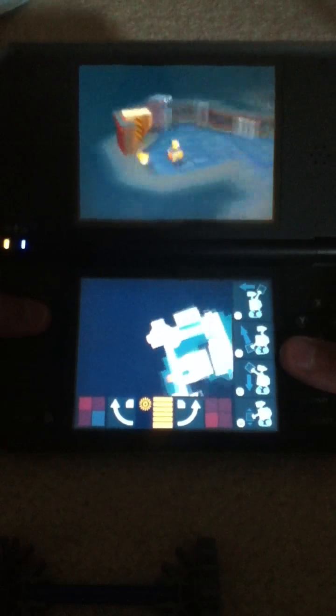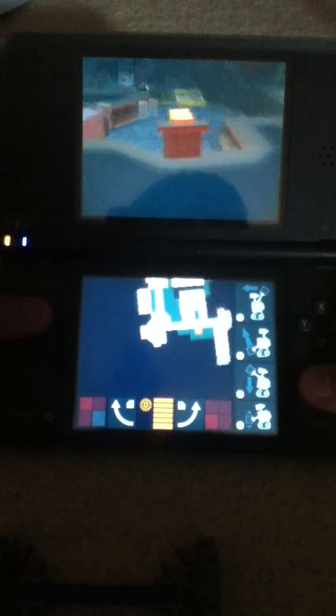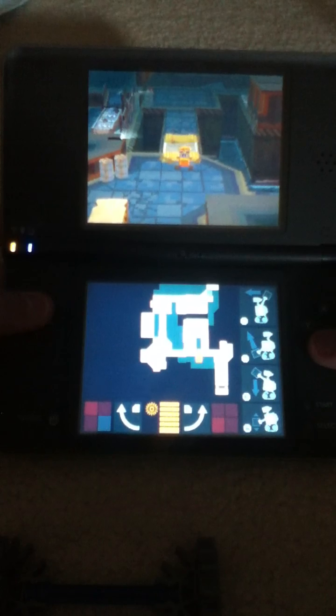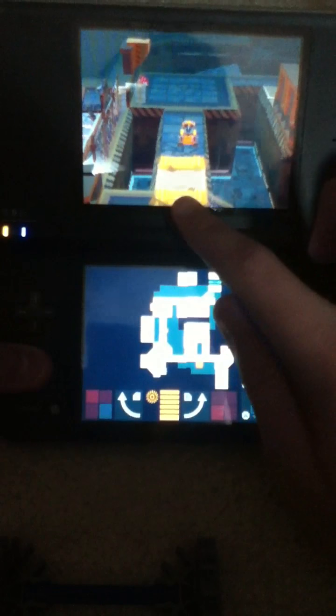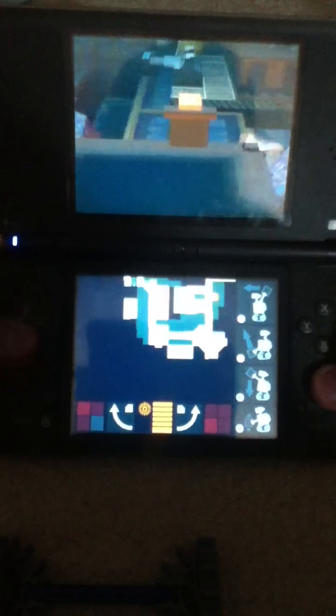Hello, welcome back YouTube to part 12 of the Wall-E walkthrough. We stopped right on this part here, so place it right on the edge of the belt right here — there's a blower on this part.